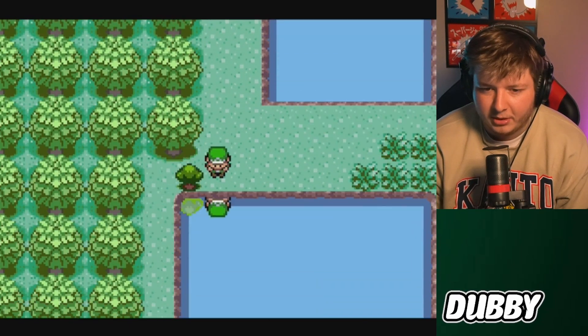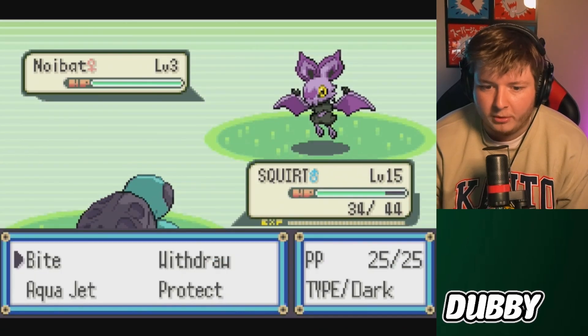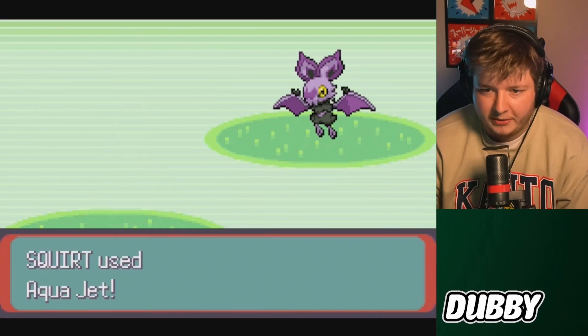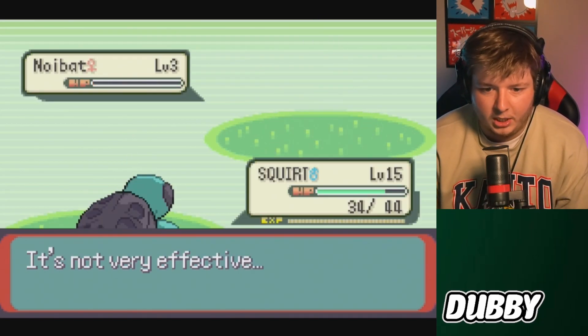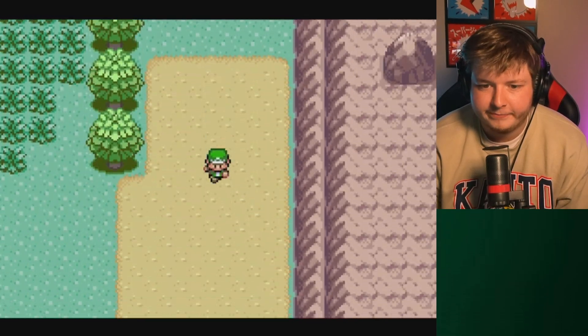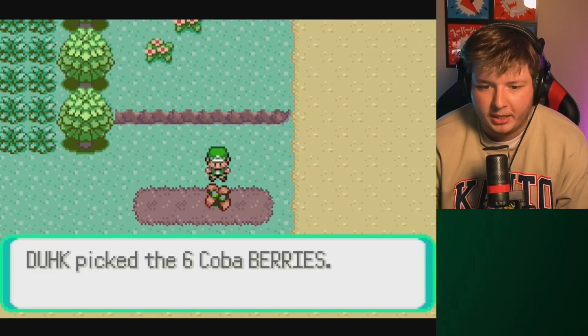Holomola. Okay yeah, we're getting the Noibat. There he is. We only have one ball, which is not great. Let's try it - hopefully it doesn't kill. Okay well, I missed that encounter. Upsetting. That is one downfall of this - because you're already level 15.